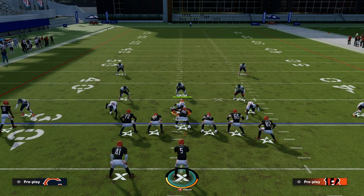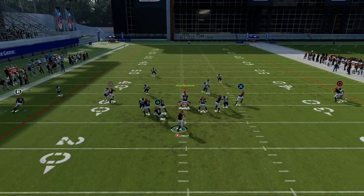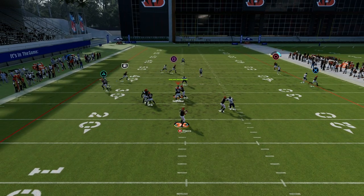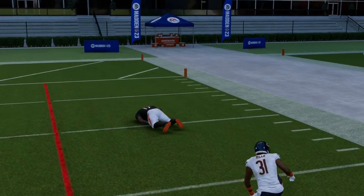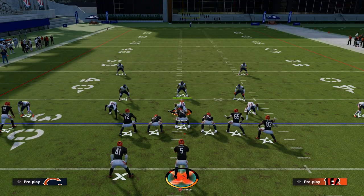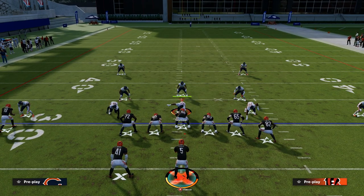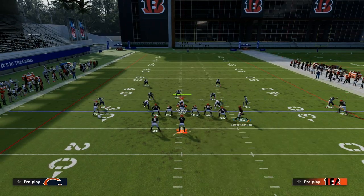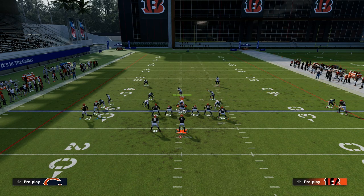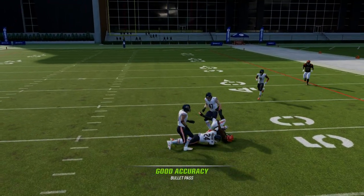Another thing I want to point out: if they're not rolling a safety over the top and they're trying to play you in press man-to-man coverage, one of the best routes you can hit is the deep fade on the right. You're just going to free-form that up and over the top of the defender, and that's going to force them to either play off man coverage or have some safety help over the top. A lot of people like to outside-third their safeties this year, but because you have great spacing on the field, this is going to clear out all of the zones and you're going to be able to throw that post right in that little pocket.